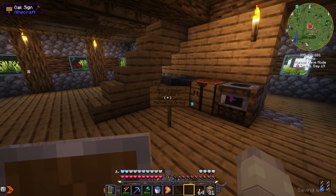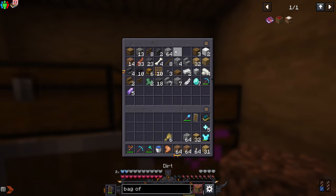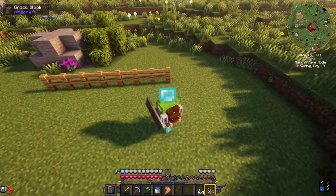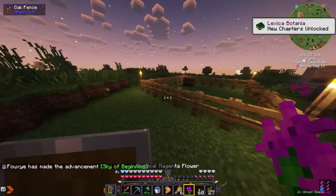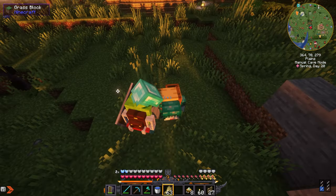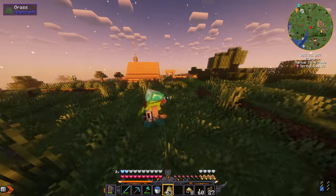Now we just need to build a sheep farm and get to netherite grinding. I'm gonna make it right here — not too fancy, just large enough for a decent amount of sheep. I built the farm, now all I need to do is bring in the sheep. Oh, I found a rascal — looks like he's gonna disappear, and now I gotta relocate him.